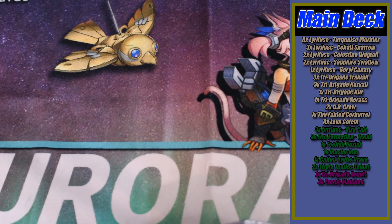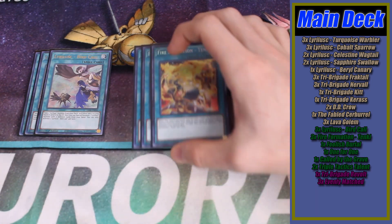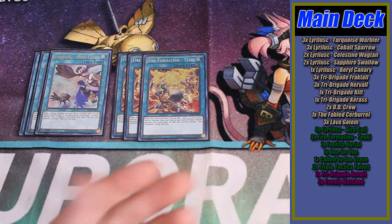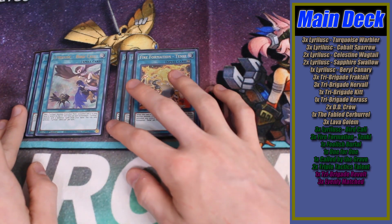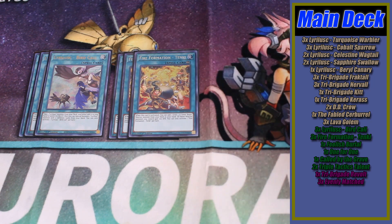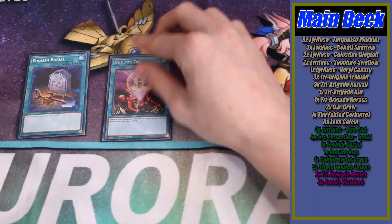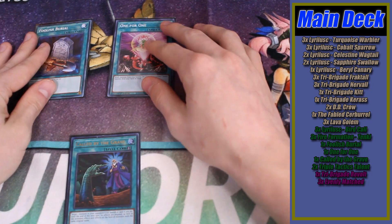On to the back row — as always we have three copies of Liralusk Bird Call and three copies of Fire Formation - Tenki. Very, very standard here. I finally blinged out all of my Tenkis to Secret Rare, I'm very excited about that. These are your best starter and consistency cards in the entire deck; drawing multiples of either really hurts, especially Tenki, but honestly it's not really that big of a deal. Both of these cards are at the perfect ratio of three.